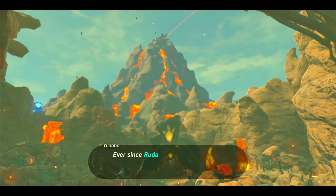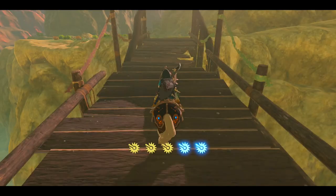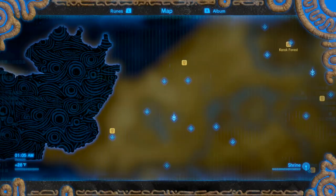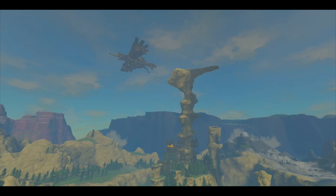Hello friends, welcome back to Dungeon Design in Zelda. For this series, we've already completed Va-Ruta and Va-Rudania. We're now halfway through reclaiming the four divine beasts. Following along with my preferred dungeon order, the next one will take us across to the western section of the map and up north to finally go after Va-Medoh.